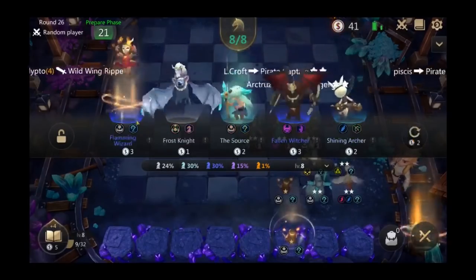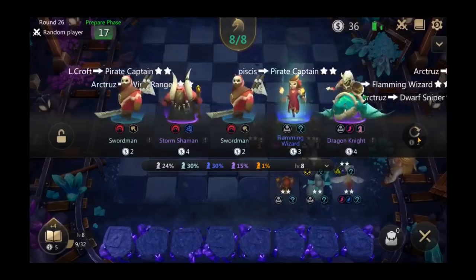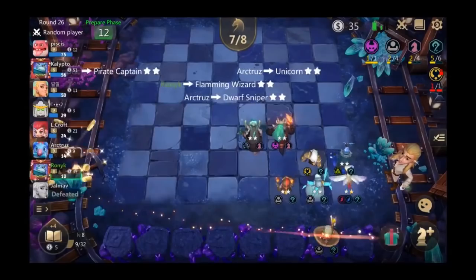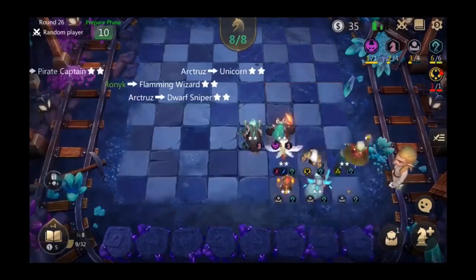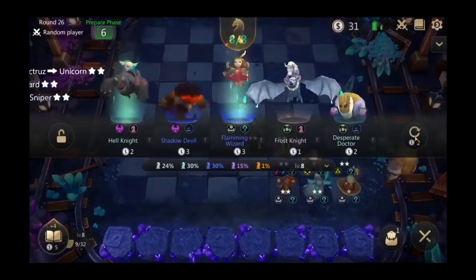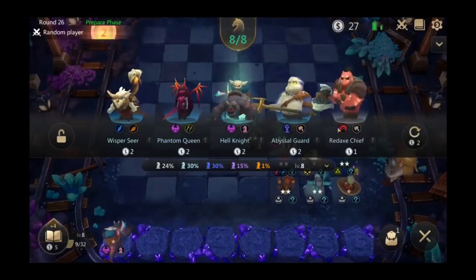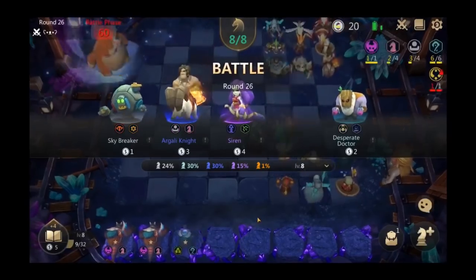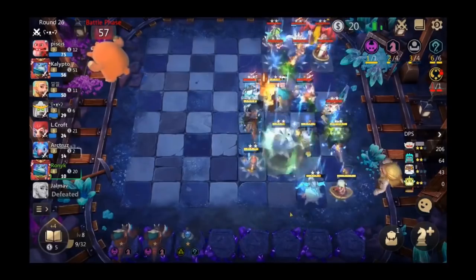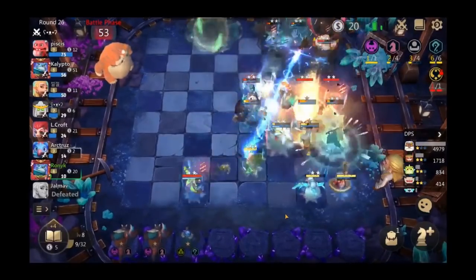We need a Tortola Elder and a two-star Flaming Wizard. There we go — he finds the Tortola Elder. No, no — don't sell the Igarly Knight! The reason I say don't sell the Igarly Knight is because it gives you the four Human bonus. He now gave himself three out of four Humans.